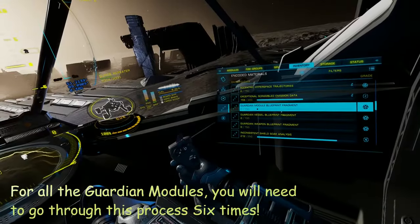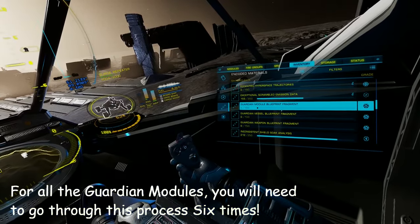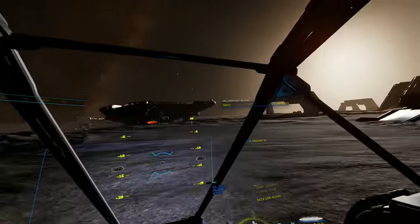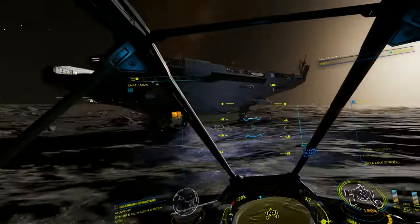As you can see, I now have two module blueprints as I have done this twice. Remember to farm materials from the sentinels, guardian structures and obelisks before you leave, for whatever guardian module you want to unlock. You can log out and back in to reset the playing field as many times as you want until you have enough materials.